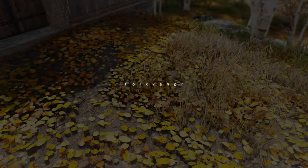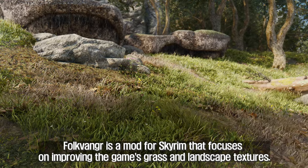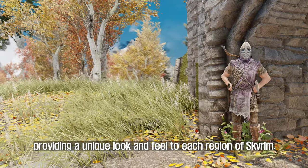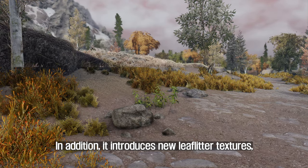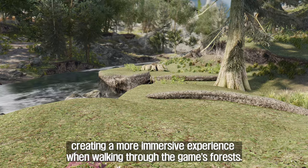The first mod you will install is Folkvanger Grass and Landscape Overhaul. Folkvanger is a mod for Skyrim that focuses on improving the game's grass and landscape textures. The mod adds new grass textures for each of the game's holds, providing a unique look and feel to each region of Skyrim. In addition, it introduces new leaf litter textures, which include realistic objects like sticks, pinecones, and pine needles, creating a more immersive experience when walking through the game's forests.